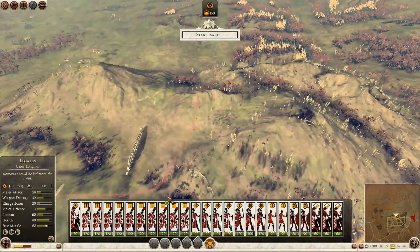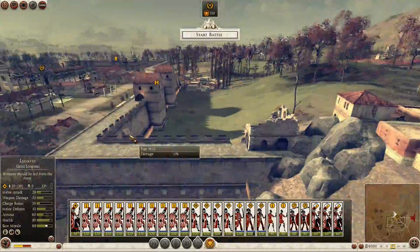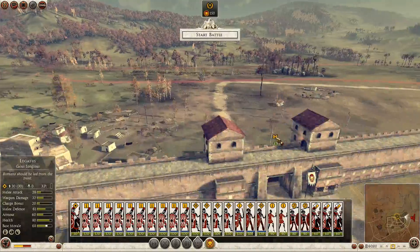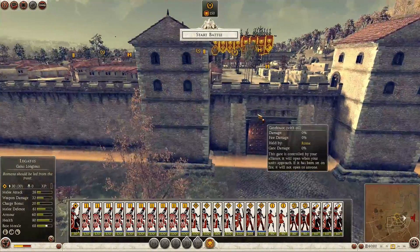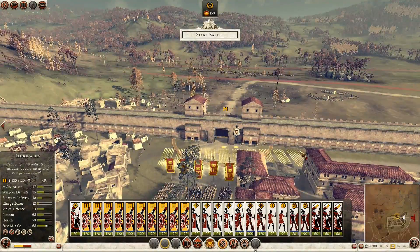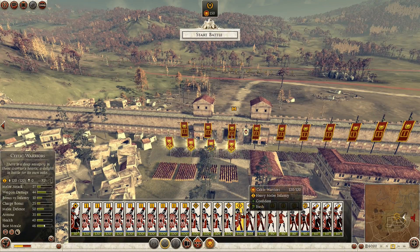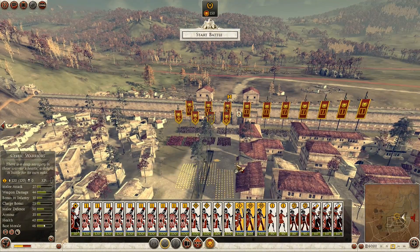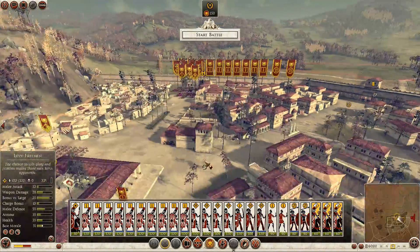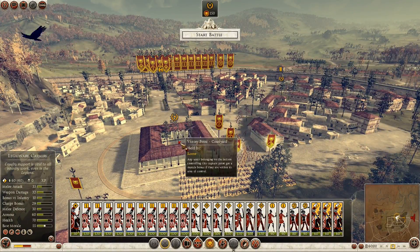Anyway, we're now going into the battle map. Look at the glorious defense we're going to have here. Look at this cool wall — and where are they attacking from? Right here. Awesome. I never get to defend walls in my campaigns, and you guys know that. Okay, so we have a ton of troops. We are going to put our troops on the walls, along with some of our Celtic skirmishers. We're going to keep our cavalry back.